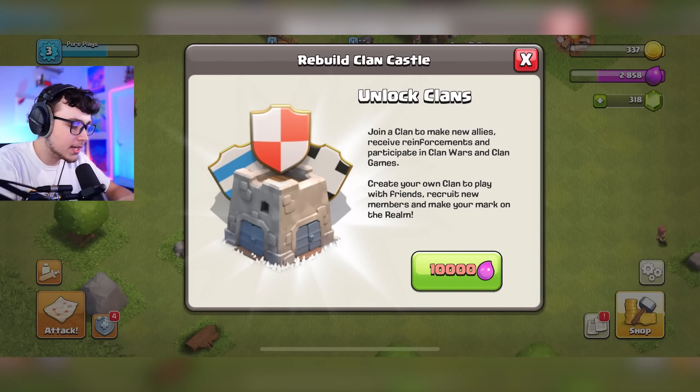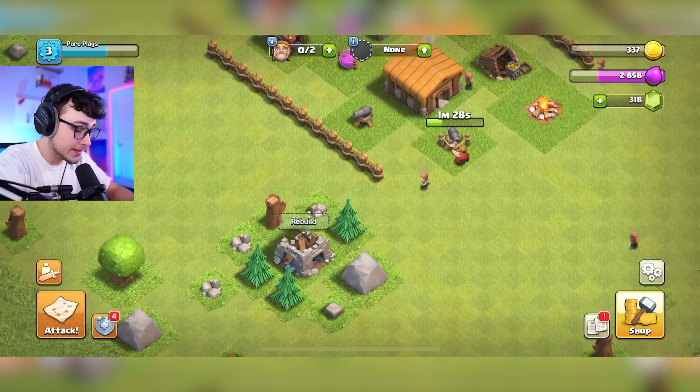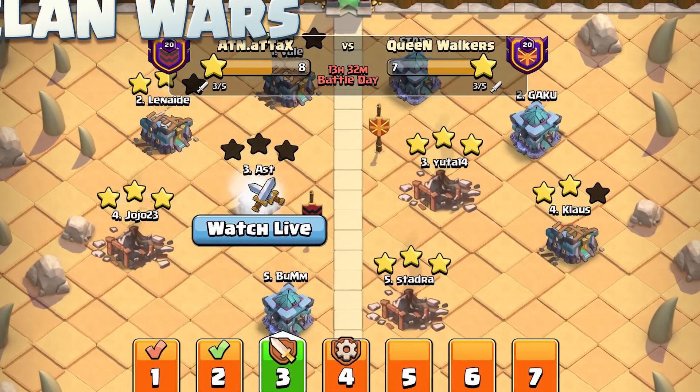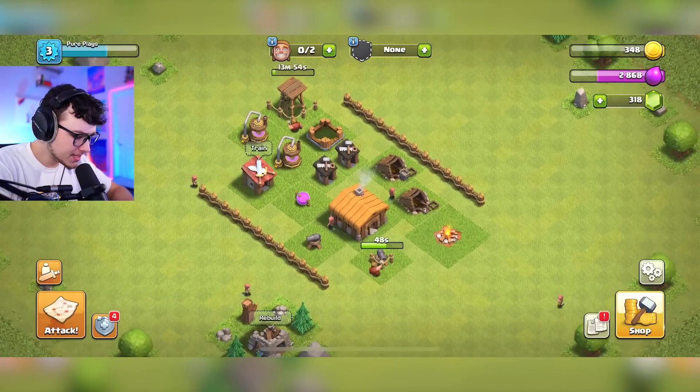When can I build this clan castle? For those who don't know, a clan is basically like a team you can join where other players play alongside you. They can help by donating troops to help yourself have more beneficial attacks, and then you can do clan wars where your clan attacks against a different clan. We'll focus more on that later whenever we get to that level.